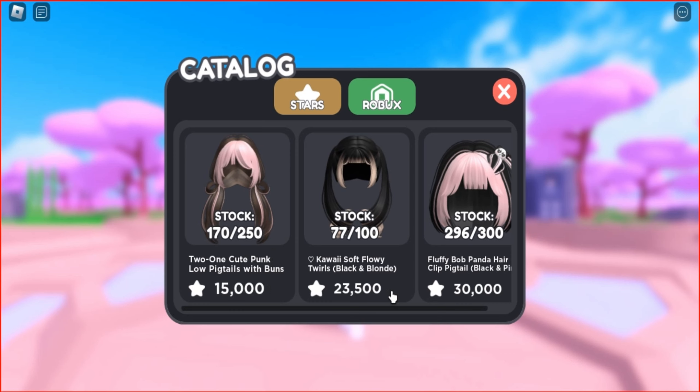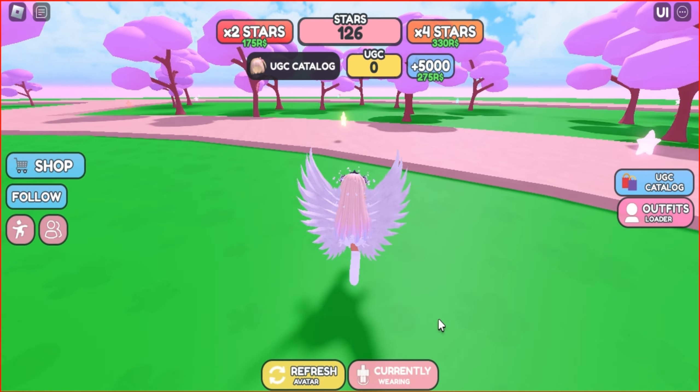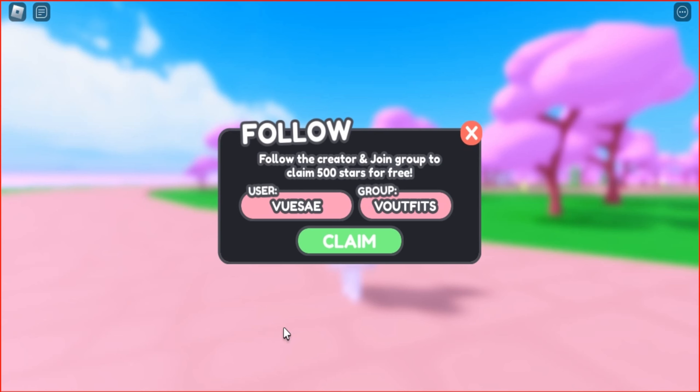To earn one of these UGC items, you need to collect stars. If you want to get the cute punk low pigtails with buns, you need to collect 15,000 stars. All you have to do is collect stars on the map. You can follow the game developer and join the group to get the first 500 stars.